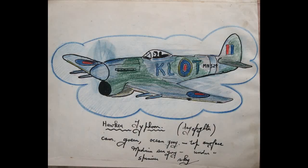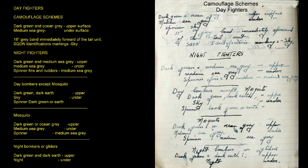Hawker Typhoon Day Fighter camouflage: Dark Green and Ocean Grey on upper surfaces, Medium Sea Grey on undersurface, spinner Sky. Day fighters carry an 18-inch grey band immediately forward of the tail unit, plus squadron identification markings and Sky.